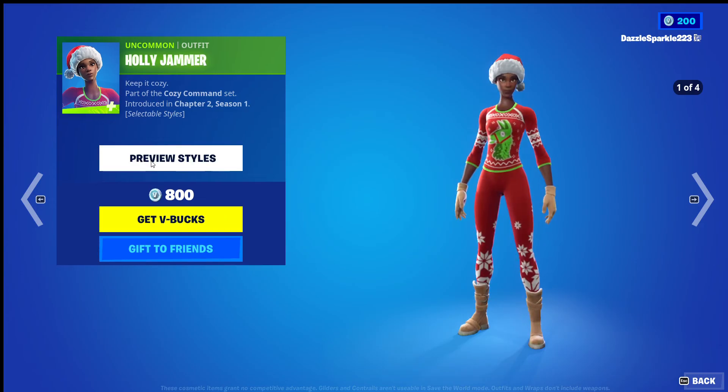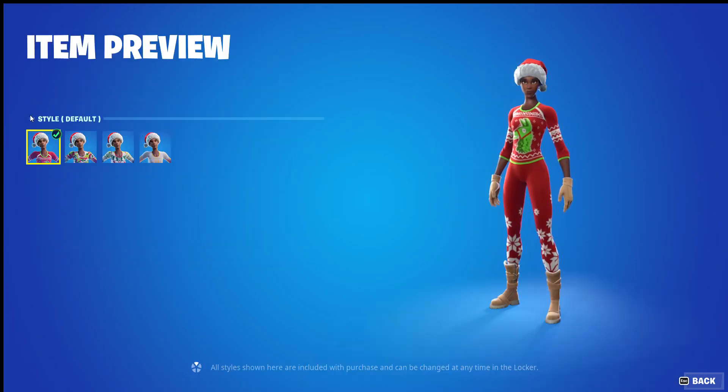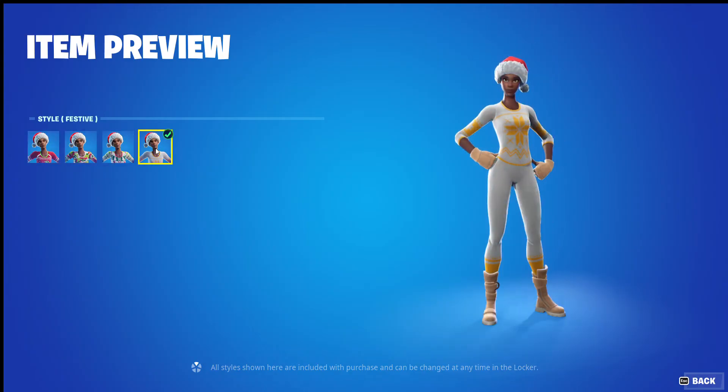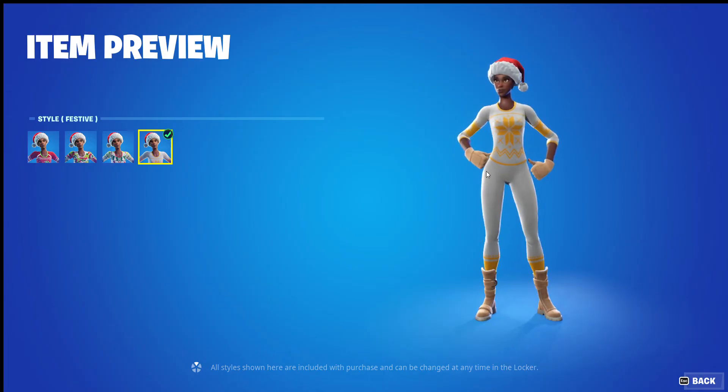Holly Jammer has 4 edit styles and so do all 4 outfits — all the same, being Default, Camo, Pattern, and Festive. For all of these I have the same criticism: Festive should have prints on the shorts, not just the little ones where the socks would go. I wouldn't mind more on the shorts, like more snowflakes or something.